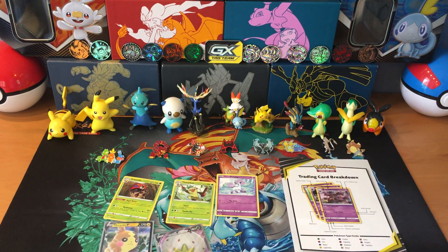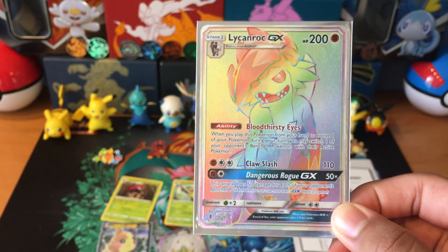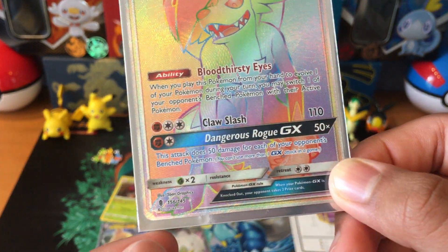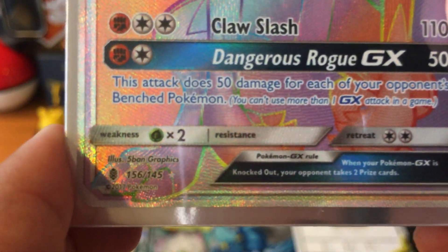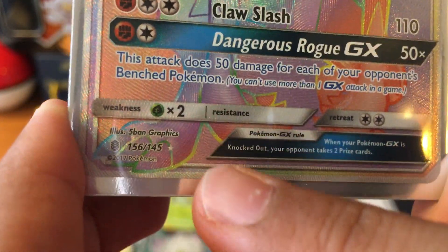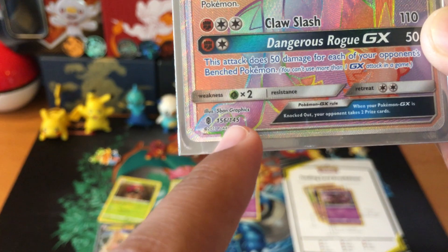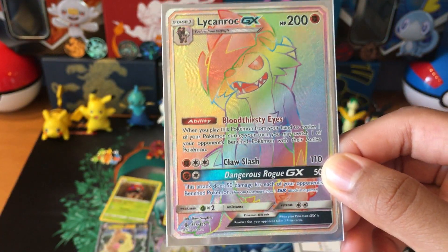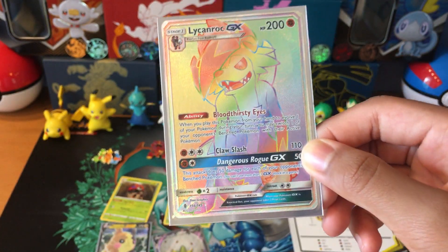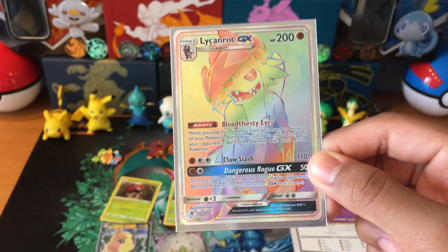Next, we have rainbow rare. This is a rainbow rare Lycanroc GX. This card is a rainbow rare because, first, it looks rainbow-y, which is the first hint that it's a rainbow rare, hyper rare, or secret rare. Next, in the bottom left corner on the right, it has the same star as ultra rare — but look at the number: 156 out of 145. That doesn't make sense, because there are only 145 cards in the set and this is number 156. That's because a secret rare or rainbow rare is not actually in the set — it's above the actual set. So you can tell that this card is above the actual set, meaning that it's a rainbow rare.